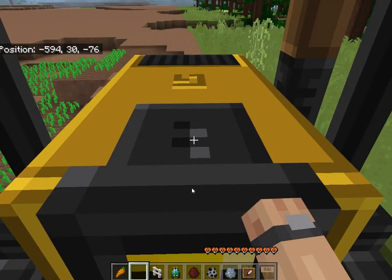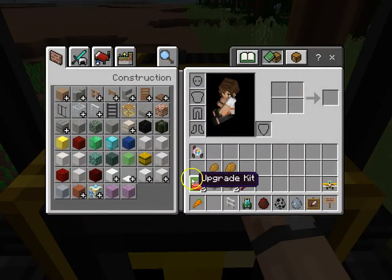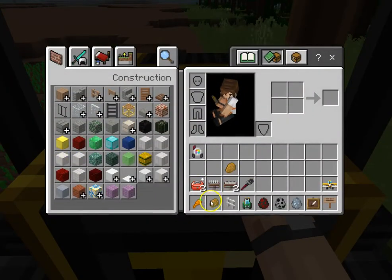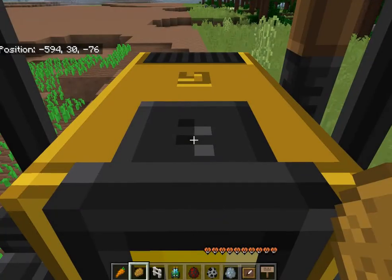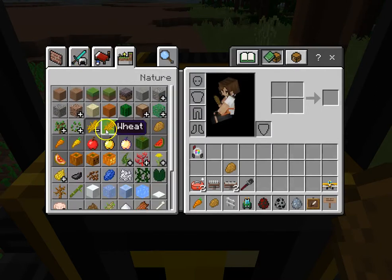You can see pretty quickly that this upgraded oversized planter is now working properly. The same applies — it does work for potato, and it also works for wheat.